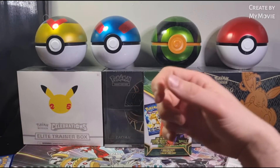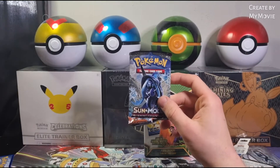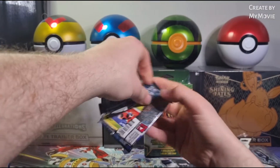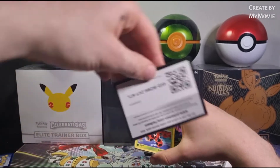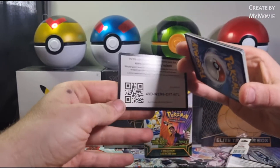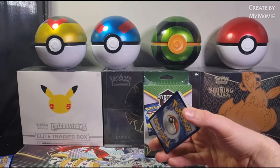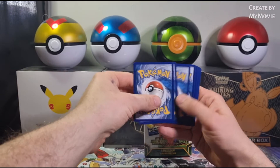Imagine if we hit a Charizard here — I'll be screaming again! Okay, which way is the code card? Oh, upside down — there you go. Too many shadows — Burning Shadows, get it? Okay, let's go — one, two, three.